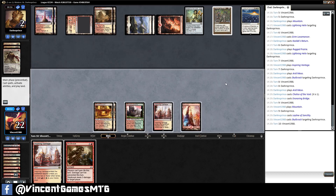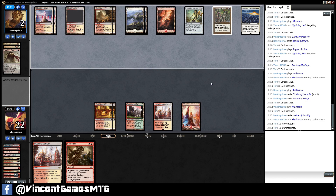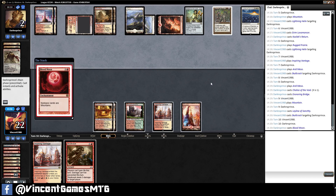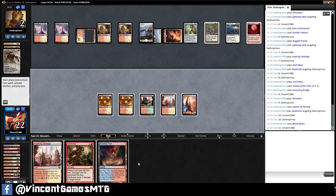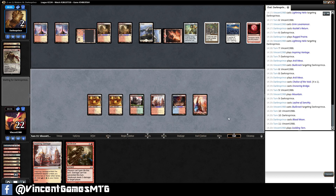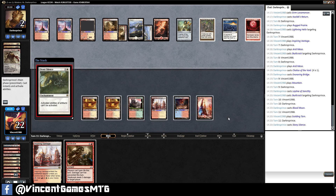Goblin Guide doesn't do it. Darn. Just need to draw something to get rid of the enchantment. I'm pretty sure there's no way we can win now. No, that's not true — we can win if we draw Shattering Spree. What the hell is this? Wow, that's next level stuff right there.